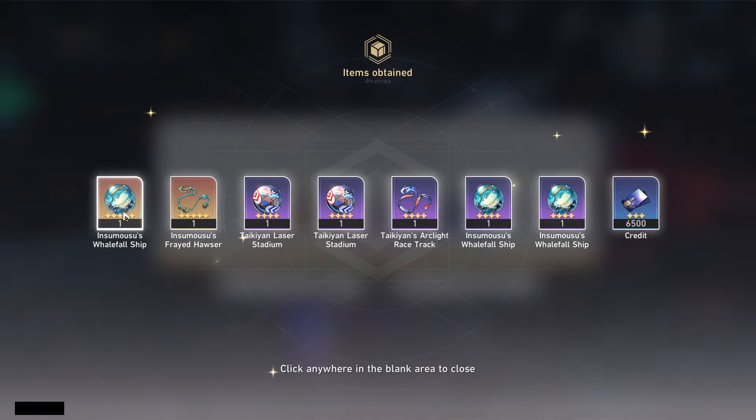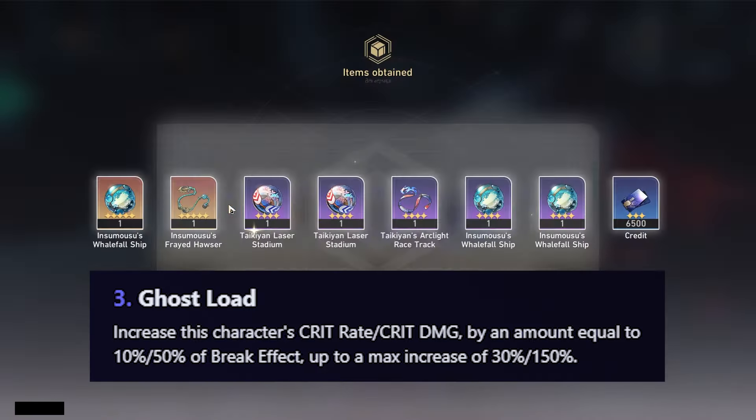His third trace is actually insane: it increases the character's crit rate and crit damage by an amount equal to 10% and 50% of break effect respectively, up to a maximum increase of 30% crit rate and 150% crit damage. So just by stacking break effect, you'll shred toughness bars and get rewarded with up to 30% crit rate and 150% crit damage — which is actually insane.